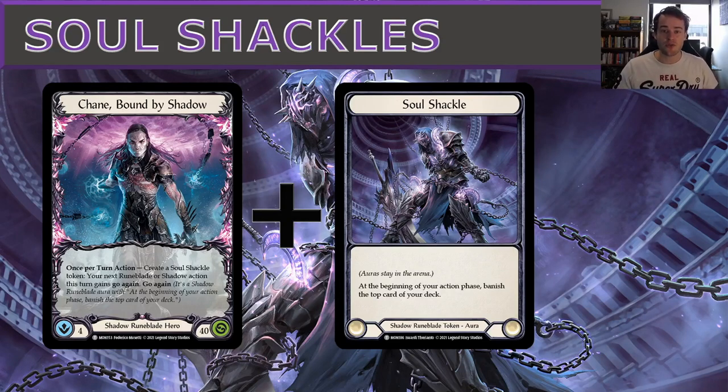Hello there Winning Agenda fans, welcome back to the Flesh and Blood Hero Spotlight series. My name is Jesse Marshall and I'm here with a hero spotlight on what has become somewhat the boogeyman of the format in Monarch Classic Constructed — Chain, Bound by Shadow. Today we're going to talk about what Chain does, how it goes about it, key cards, key strategies, and counterplay.